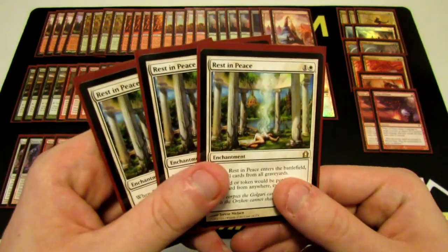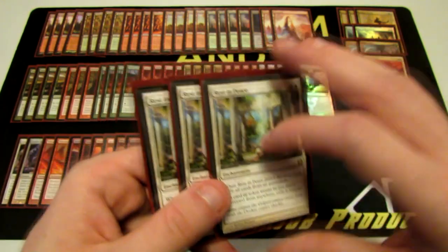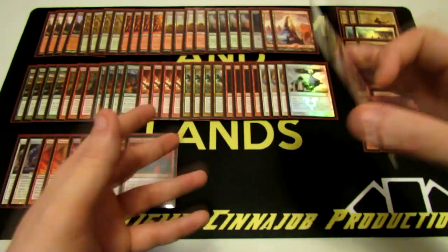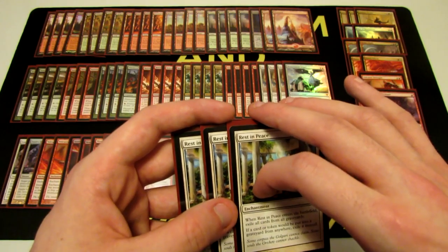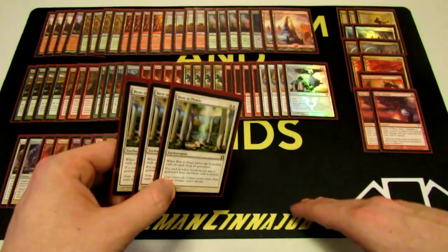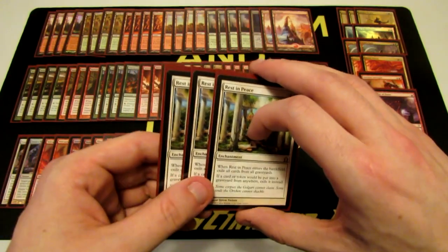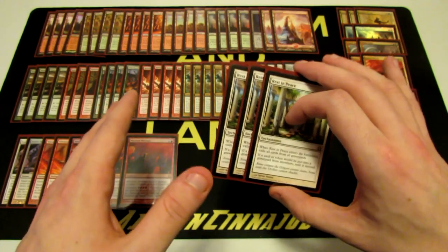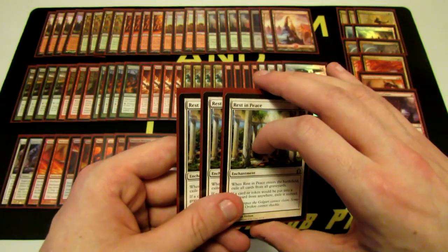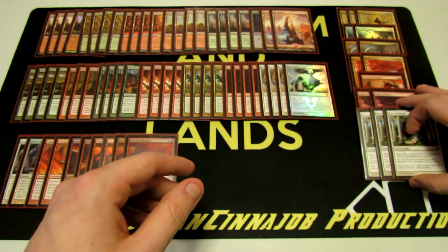We also have three Rest in Peace in the sideboard. With almost all my decks running white, I like having three Rest in Peace for consistency — even if our opponent gets rid of one, we can get another. There is a peak time when you want to play it though. You don't want to play it turn two with nothing in their graveyard. You want the optimal time: when they already have things in the graveyard and they're one step away from comboing off. Then you play Rest in Peace, clear their graveyard, and if they deal with it, fine — if they don't, they can't combo off.